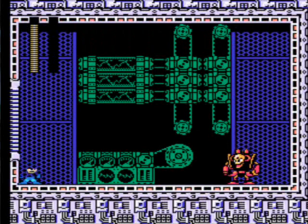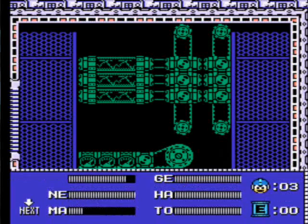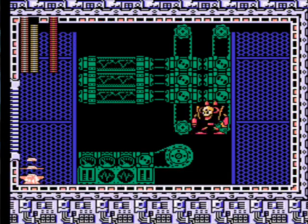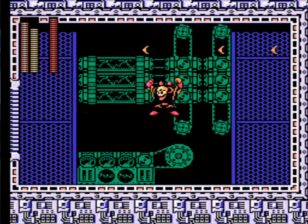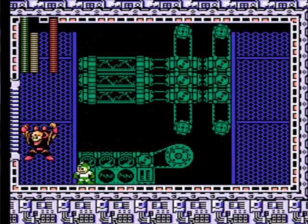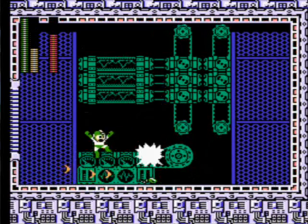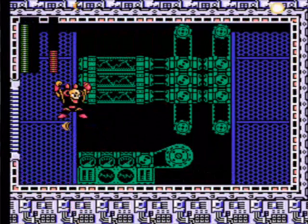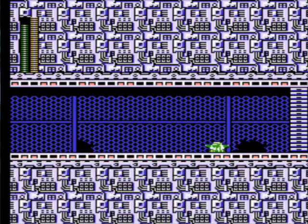This boss is really hard — I'm not even kidding. I don't even know what this guy's weakness is. I tried Gemini Man, but I'm not sure if it's Spark Man or Snake Man. I'm going to try Spark Man first, then experiment with Snake — oh wow, it is Snake! Look how much damage Snake Man's doing against Quick Man and his boomerangs. That kind of rhymes.